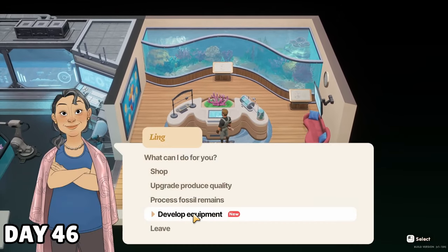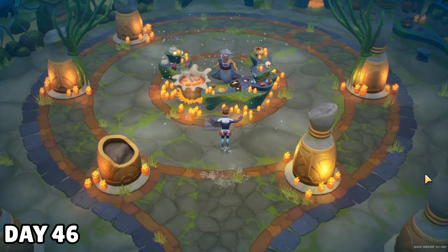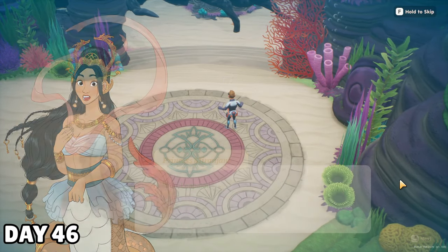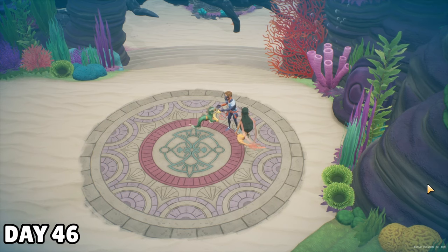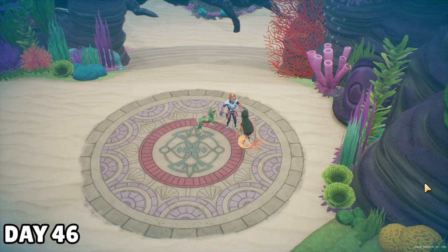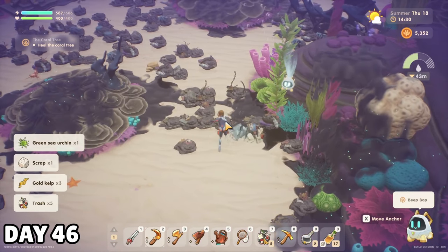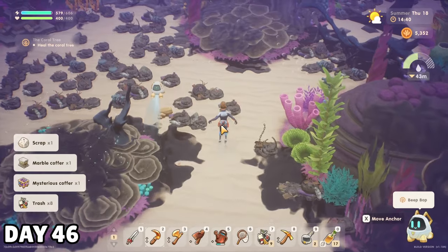I went ahead and started a quality upgrade on my fruit trees, then headed back underwater where Ursula — I don't remember her name honestly — performed some sort of ritual which will allow me to enter the caves I've been seeing during my time cleaning things up. Princess Miranjani stopped me on my way out to give me a stamina fruit which will permanently increase my stamina by 45 points. She's obviously already fallen for me, so my route to nobility is clear — marry the fish, become the king. I traveled further into the deep ocean and acquired my very first gold kelp. This is really important because I'll need it for quality upgrades for my seeds and animals, but it's also required to craft the next level of sprinkler, which covers 24 tiles instead of 8.